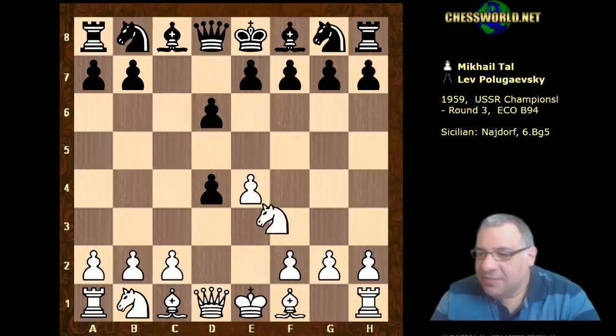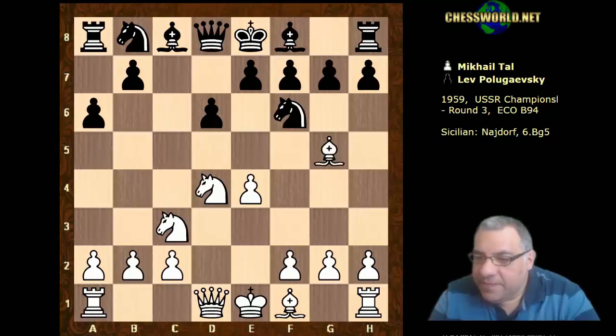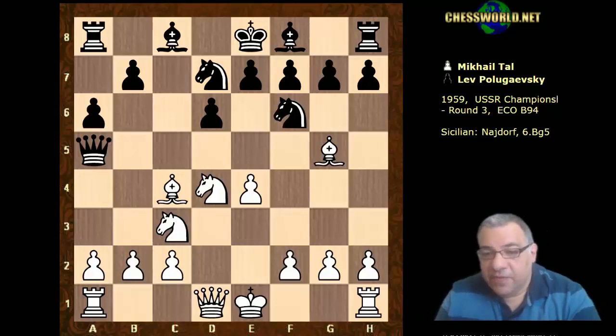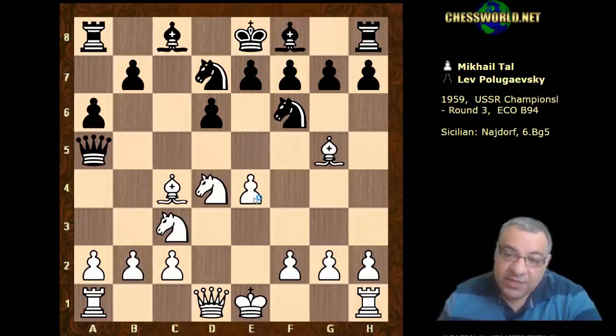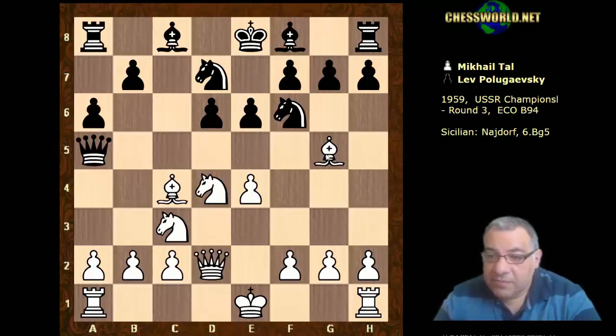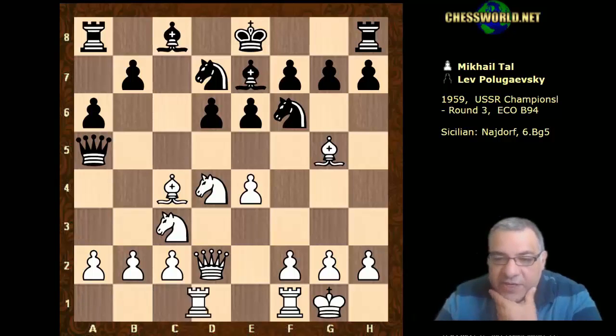a6, Bishop g5, Knight bd7, Bishop c4, and now Queen a5 — this is an interesting early Queen move. Of course it's hitting the bishop and it also means Knight takes e4 has to be addressed. There's a move which does both: Queen d2. It unpins the knight, it protects the bishop. We have e6, white castles kingside — maybe it would justify the Queen a5 a little bit if white had castled queenside. Anyway, Bishop e7.